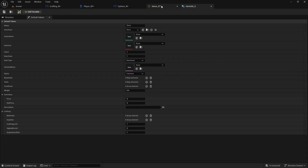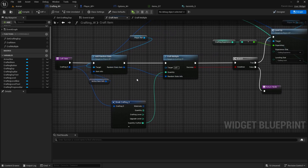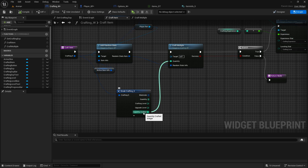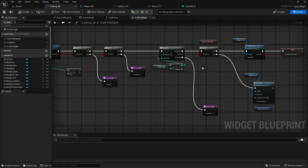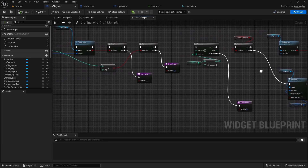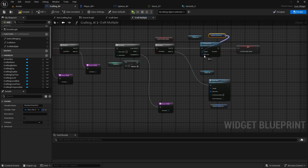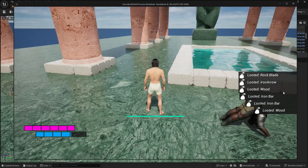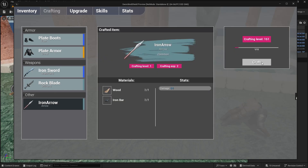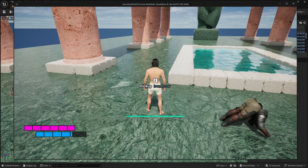Still only crafting one. Debugging the crafting widget — the issue is that pick up item in the loop body is not connected. Pick up item needs to connect to the random stats. Fix that and try again — it now gives inventory full but crafted iron arrow, crafting it once, and the rest should be dropped.